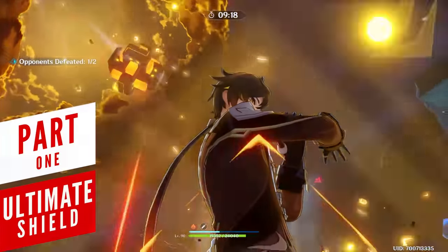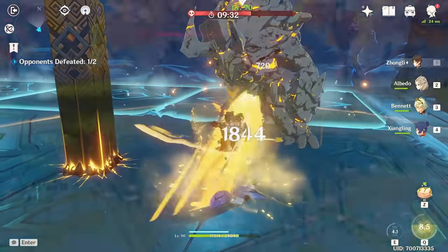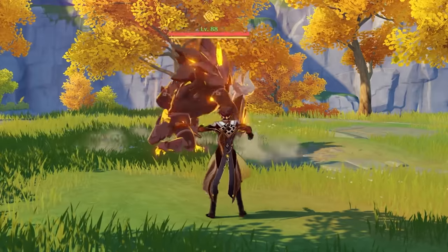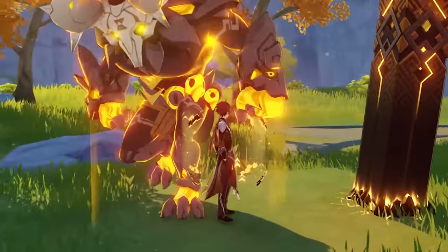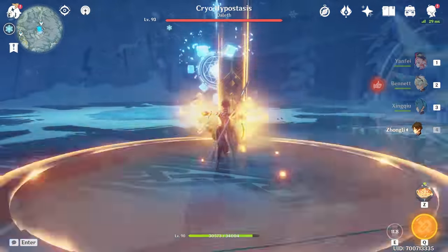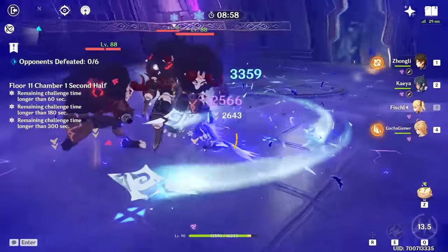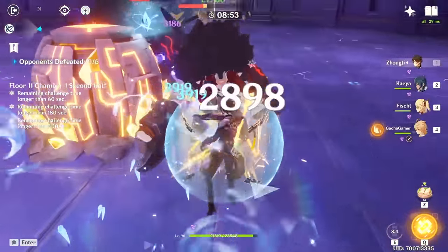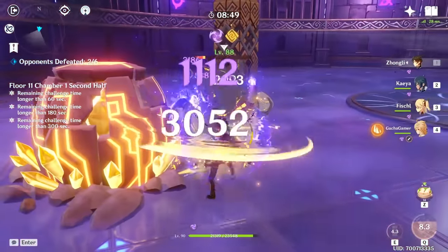The first most important thing to understand about Zhongli would be the general flow of his gameplay and what he offers for your team. Things aren't that complicated since any fight you will start, you will generally want to do by holding down his skill and then getting that sweet Jade Shield activated so that any nasty attack coming your way can get absorbed by the powerful shield. It also helps that the pillars can block some of the projectiles, although they can get destroyed this way, so it's usually better to bring the fights up close and personal while the pulsating damage from the construct can tick away and produce the much needed elemental particles to power up his first attack.